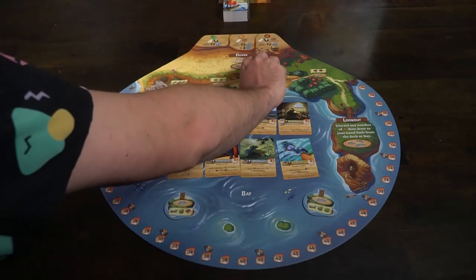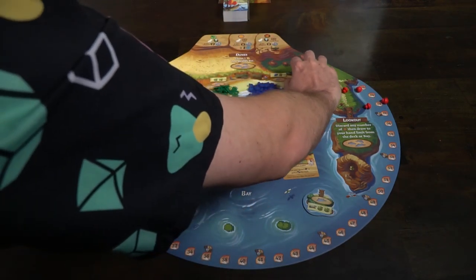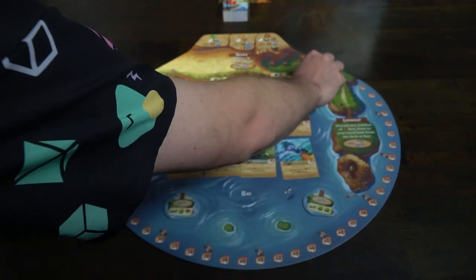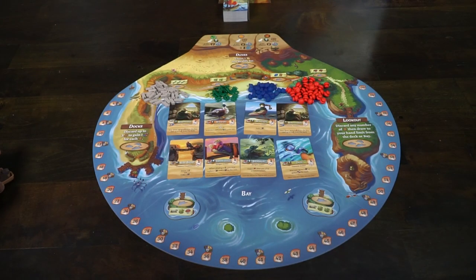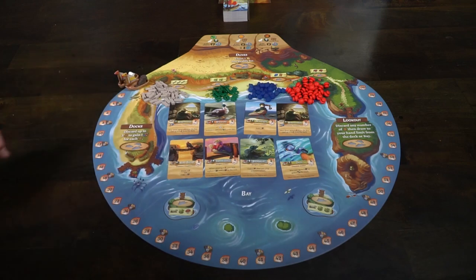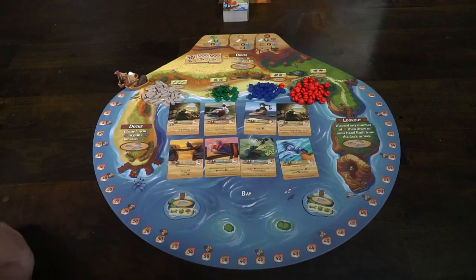Go ahead and take out all the resources. There are four types: you have wood, seaweed, these gems, and these mushrooms, and place them all within reach next to the spaces that have their symbols on them. You'll have maps as well, and depending on the number of players you're playing with, you will add a two, a one, and a zero, and place them down from highest point to lowest — the two on top, then the one, then the zero.